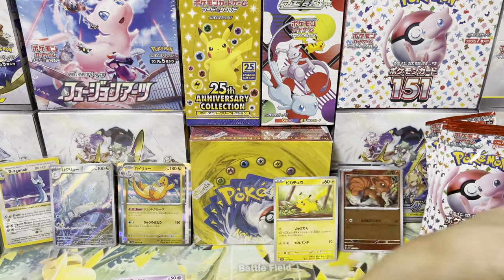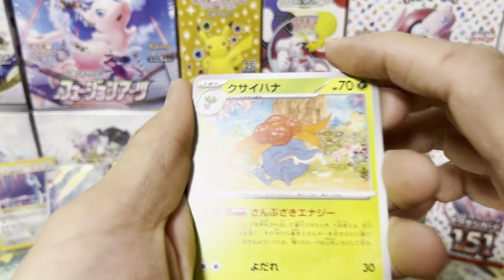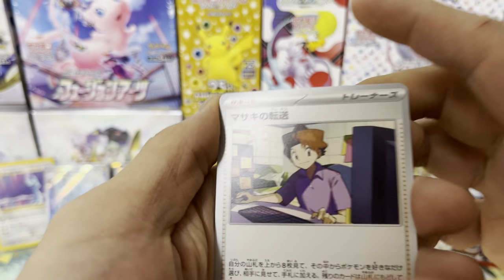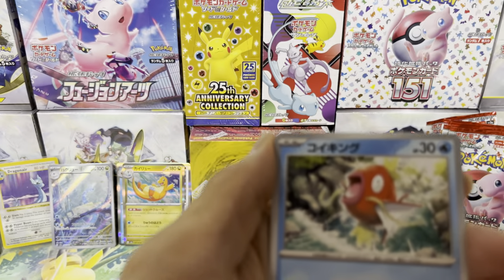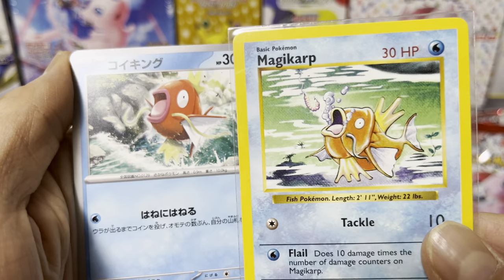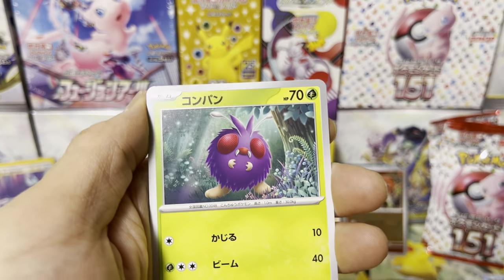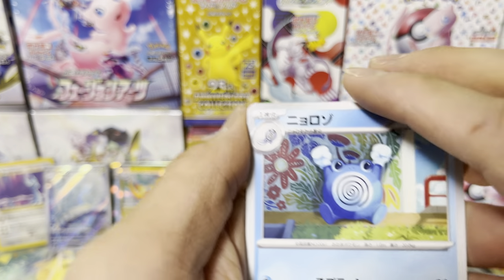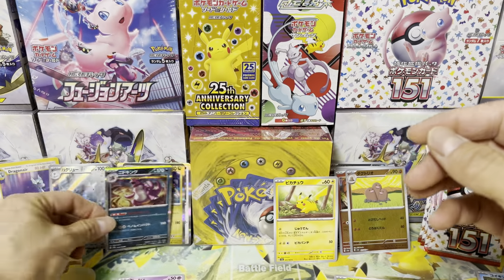It was Base Set, Jungle, and Fossil. Two to the front. We have Gloom — Smelly Flower. Masaki's Transfer. Magikarp — love Magikarp. Magikarp now 2023 versus before — not much has changed, it still has that panic look on its face. Venonat. Poliwhirl. And Nidoking back there.